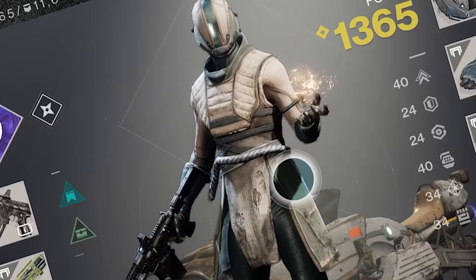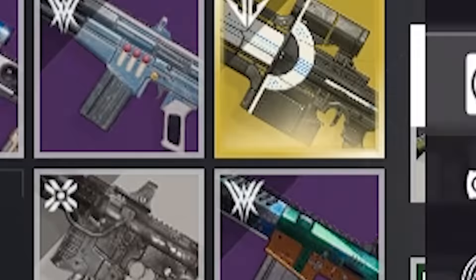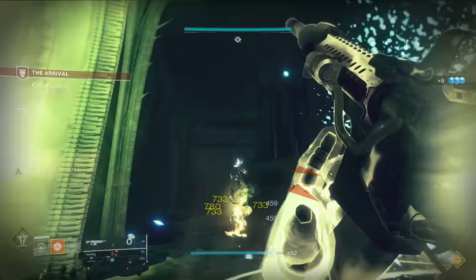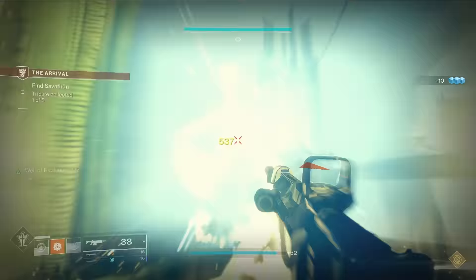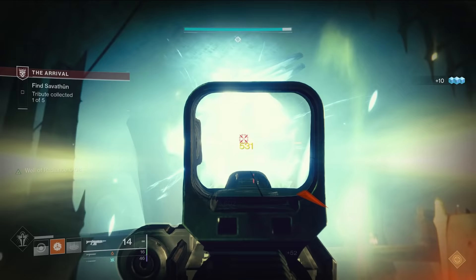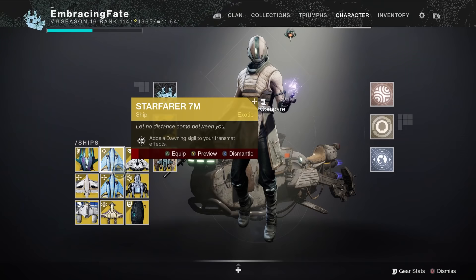Starting this challenge has me devolving from my godlike visage to the crusty guy who pees in bus stops, equipping white armor, the Kvostov, Stubborn Oak, and a green sword, all with their power capped at 1350. Meaning that in the early missions where the level cap sits around that level, I stand more than a chance — but as the challenge progresses, my cheeks will be sufficiently clapped.